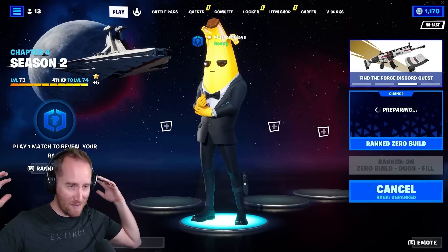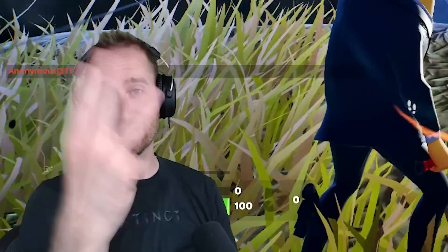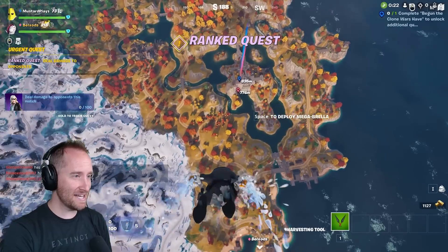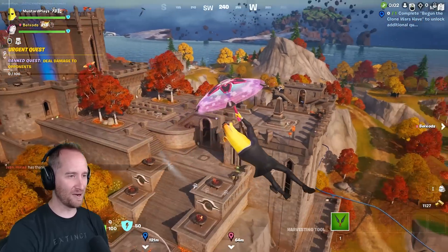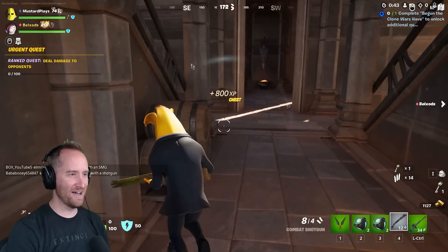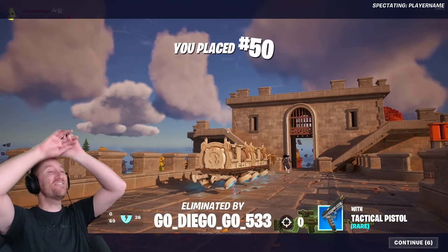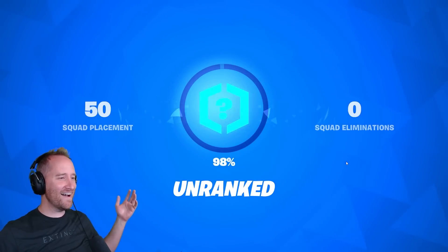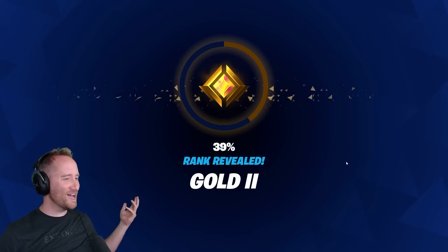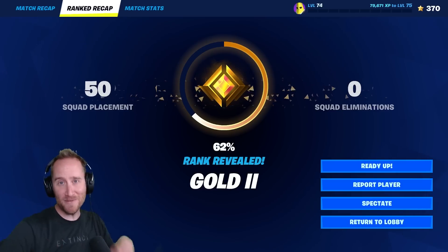Let's go check out Ranked Mode and see what I can get. This is my first ranked zero-build match — it's only available in duos. Place your bets in the comments: my guess is bronze three. My partner already jumped, and we're going to the Citadel. There are so many people here. My teammate's down — and I'm shot! Place 50th. That was way too quick. Okay, here we go — Gold Two! How am I Gold Two? This system's broken! Let me know your ranks in the comments below.